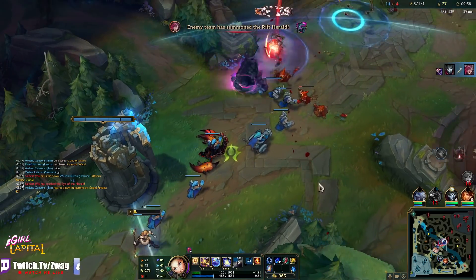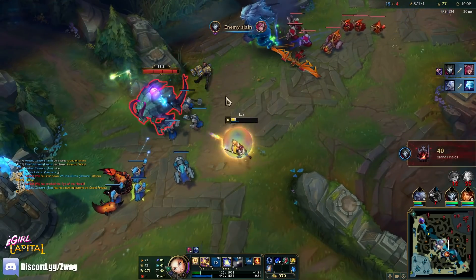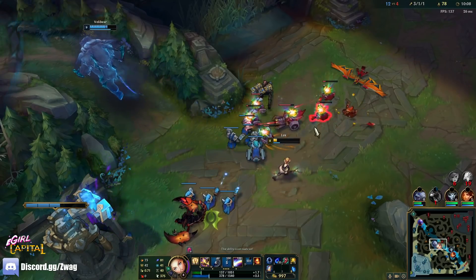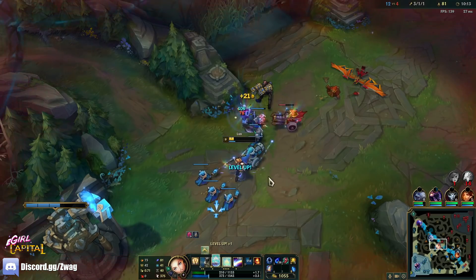Jhin ult! Oh yeah! Two of them. Oh, she got my precious plating, but that's fine. Looks like we're going to get this dragon, but that's okay — the enemy team's not going for him anyway.